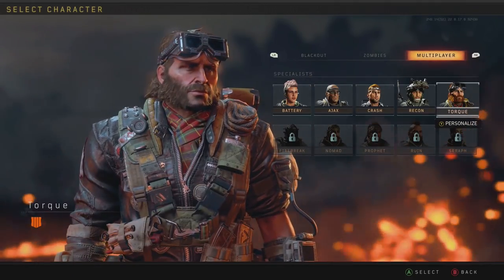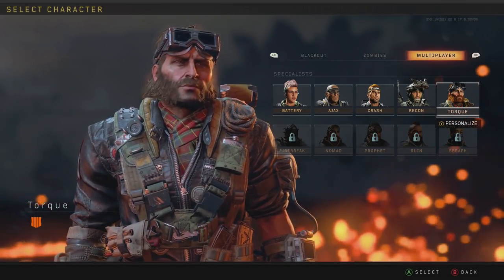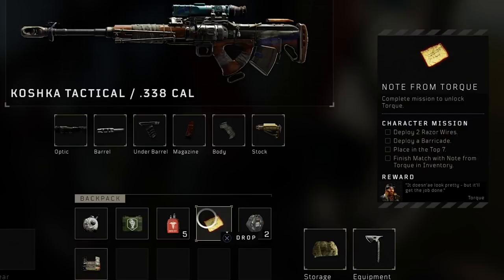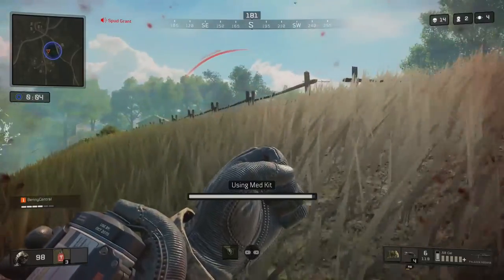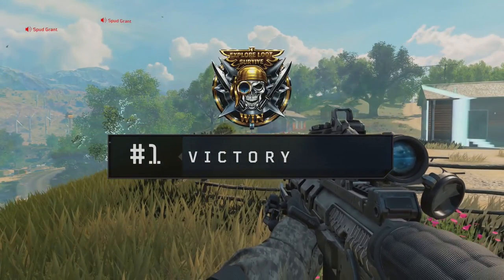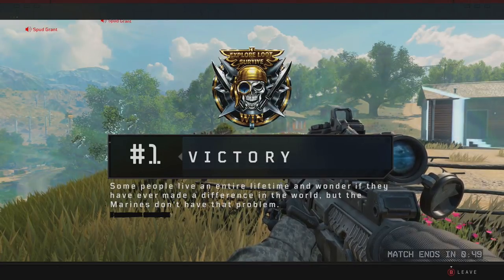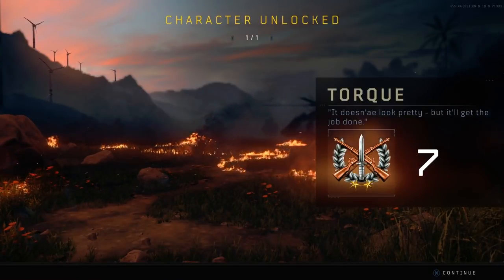Last but not least, we have Torque, who is surprisingly another easy specialist to unlock. All you need to do is find the note from Torque to start the mission, which you can find in a supply drop. You'll then need to place down two razor wires, use a barricade, and finish in the top seven. When I've completed this mission, I targeted supply drops towards the end of a match — if you find the note from Torque, the supply drop will also have two razor wires and a barricade. Place them down instantly, then play it slow and avoid gunfights to make sure you get into the top seven. Go for the supply drop at the end of the game, get Torque's note, place the razor wires and barricade, take your time, and you'll have the Torque skin in Blackout.